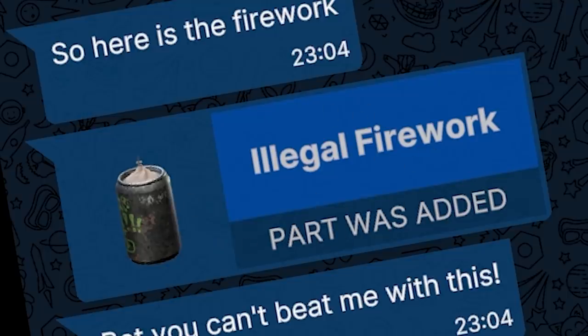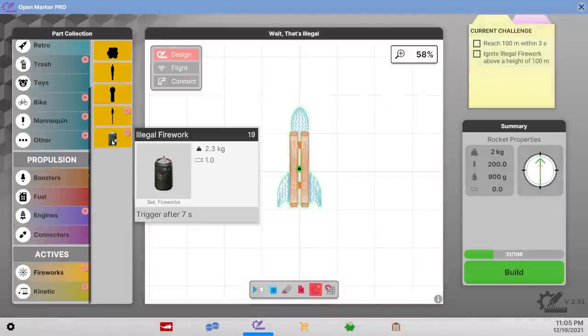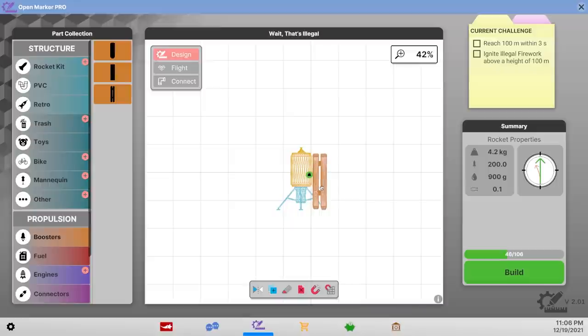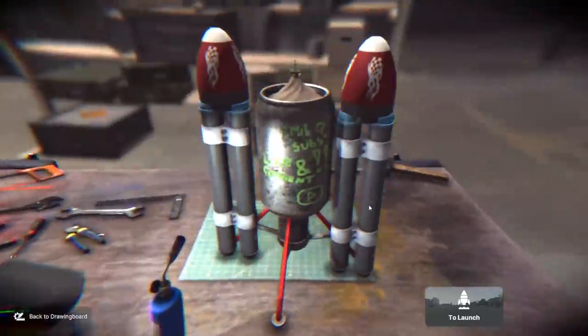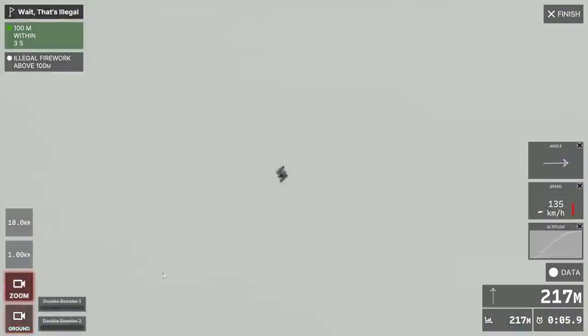I also got an illegal firework — basically the same challenge: reach 100 meters within three seconds and detonate the firework above that. I'll never say no to blowing something up. It does weigh 2.3 kilograms — that thing is huge. How do I get that up that high? Because the rocket is so big it needs some structure on it, so I needed to add that structure. This thing's so heavy I don't really know how I'm gonna get it up that quickly. That could do it if we could fly it straight — yeah it went over 100. Is it gonna explode? Yeah there it is — we did it first try!